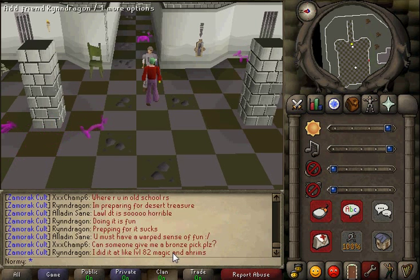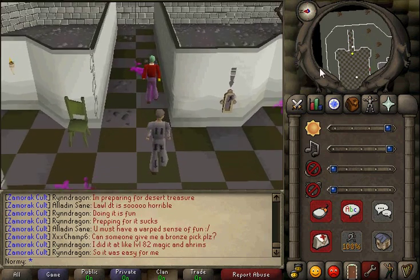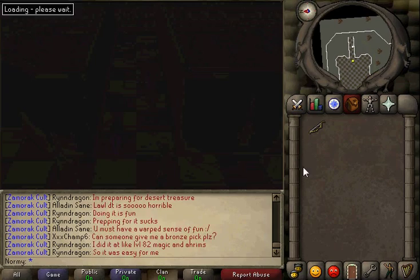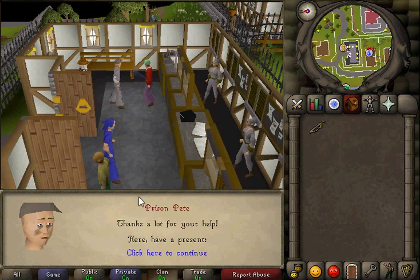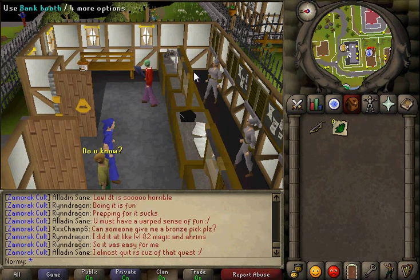And this was the Prison Pete random event — now you can walk out and enjoy yourself in RuneScape. This is followed by the only type of prison reward, usually herbs or something similar. Thanks for watching, have a great day!